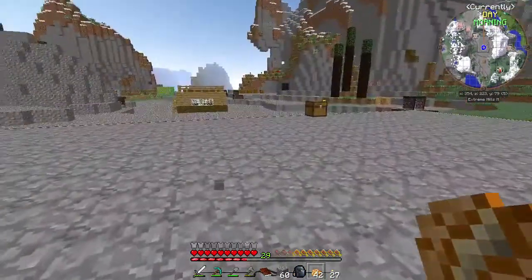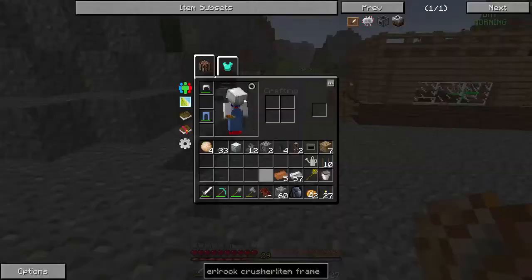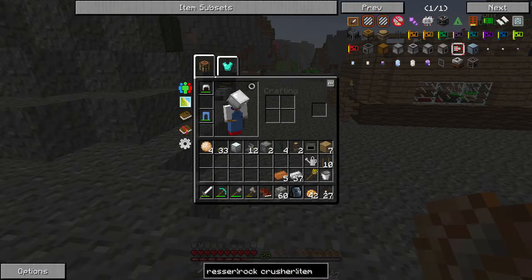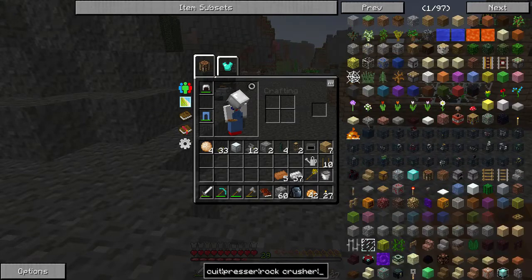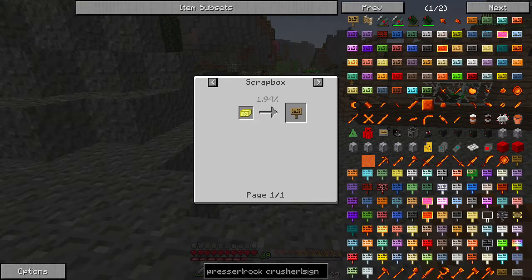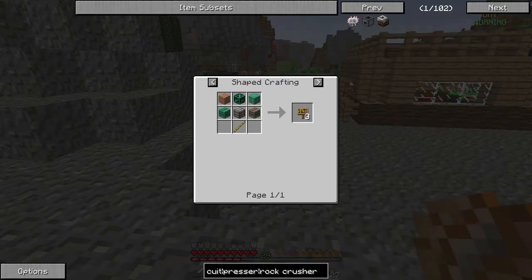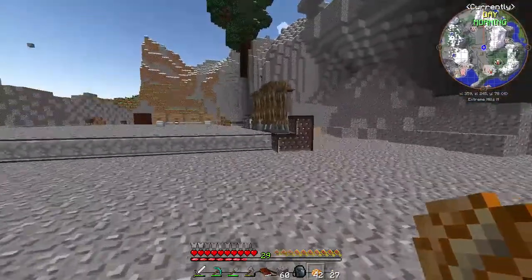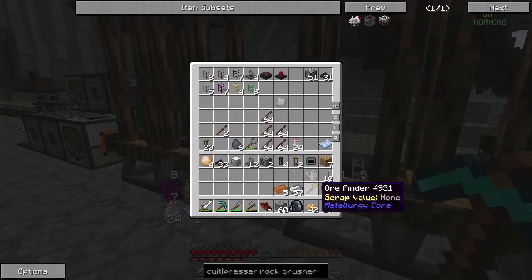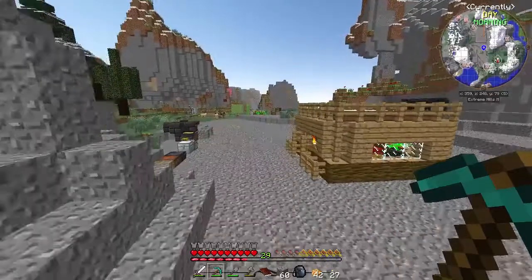Let's think about this a little bit. One thing I kind of want to do — we don't need to use item frames, we can use signs, and signs are the same recipe. So we're gonna make a bunch of signs, which means I need some more wood. We have some sticks — let's take about eight sticks — and let's get some more wood.